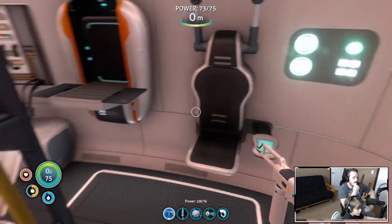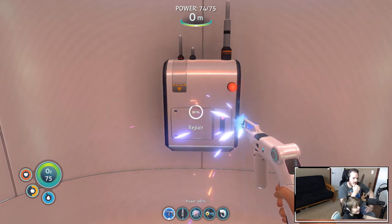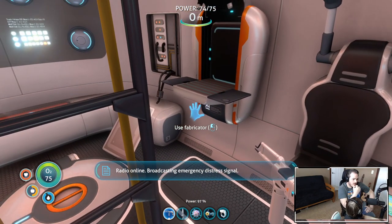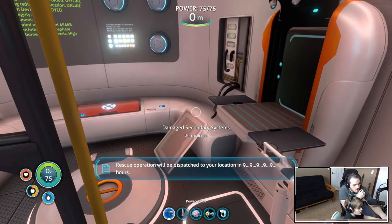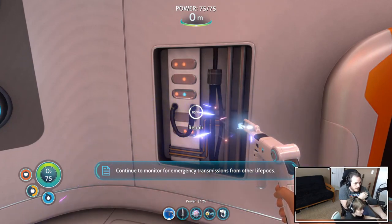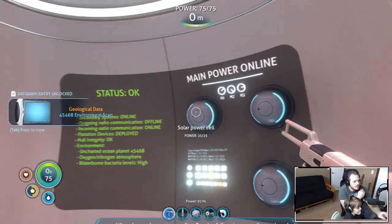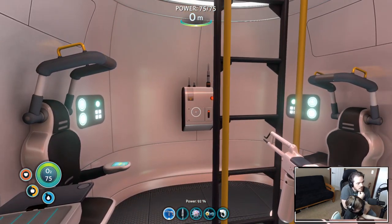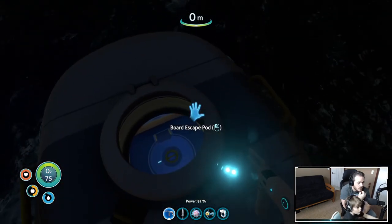Okay, let's see if you can use this repair tool. I'm repairing! This is Elena - distress signal received, rescue operation will be dispatched to your location in 9,999 hours. Continue to monitor for emergency transmissions from other life pods. Life pod secondary systems online, running full environment diagnostic. We got everything fixed! Is there a ship outside now? It said we placed a distress call - there may be something coming soon.